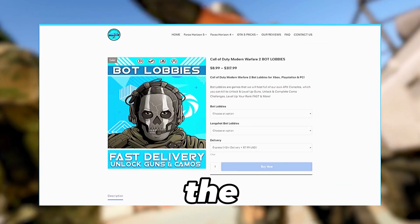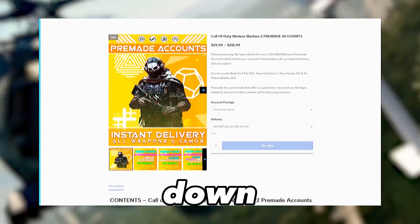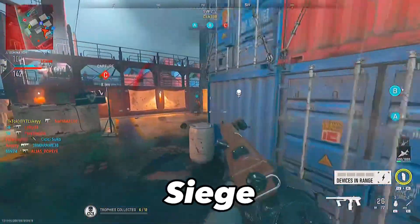Before I get into the video and show you the easiest and fastest way to get this, if you are interested in any Call of Duty services make sure to check out the link down below. These guys can unlock anything for you in Call of Duty and you can skip the grind entirely. For the challenge you need to get 25 hipfire kills with the F-Tax Siege.